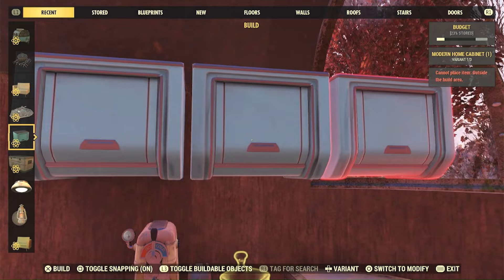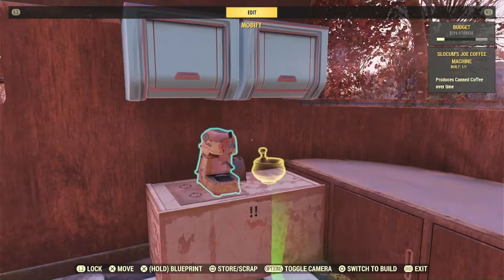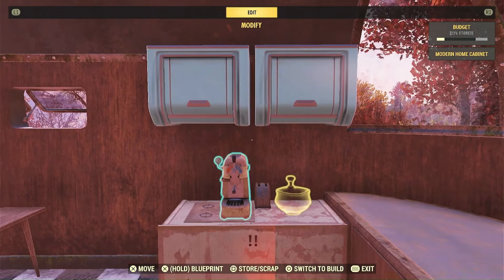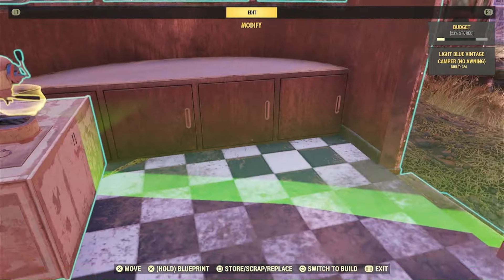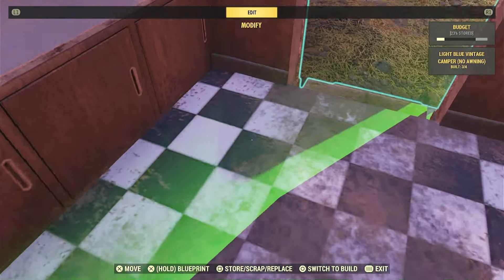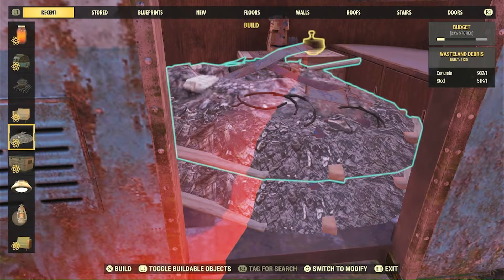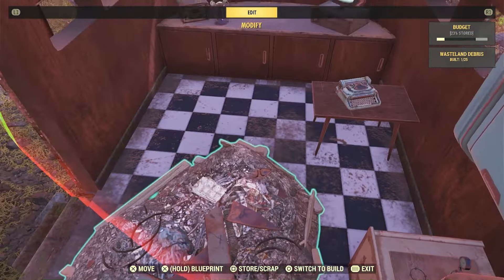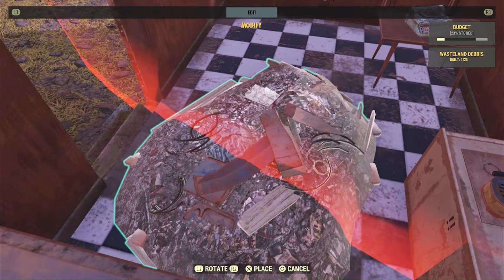Because I'm building right on the edge of the build zone, some stuff is just not going to be placeable — it's going to be really sketchy. My original plan was to put stuff in the camper and then move the camper, but it doesn't let you move it over the line if you have stuff in it. I'm going to put this wasteland debris in here — that's going to really help sell the fact that this camper is out of commission.